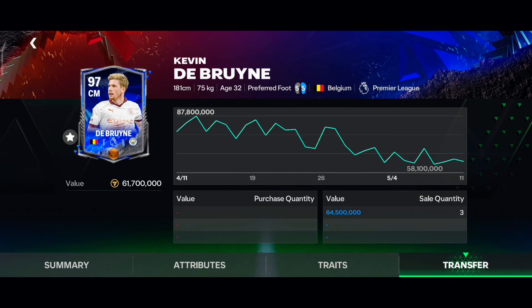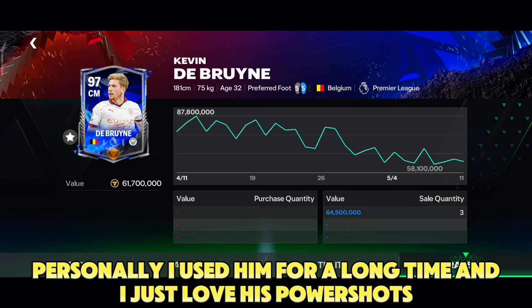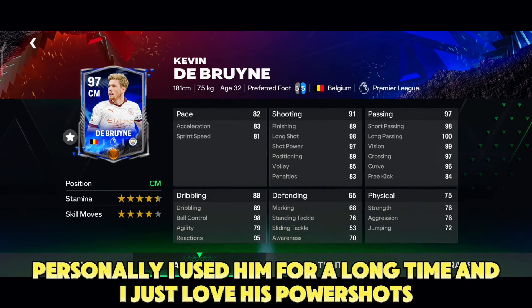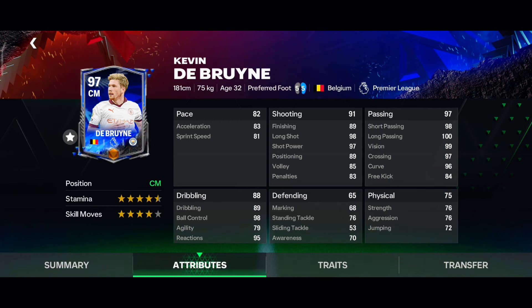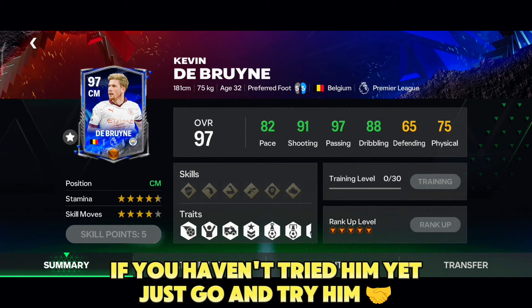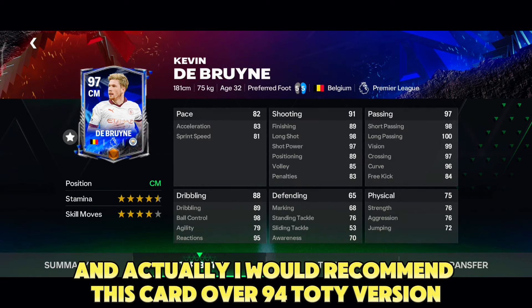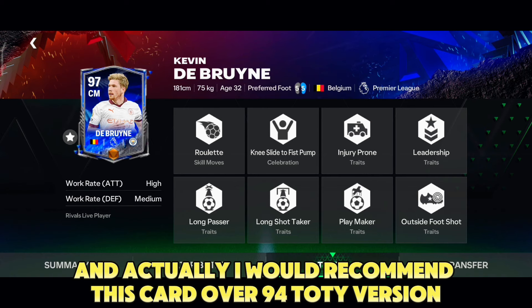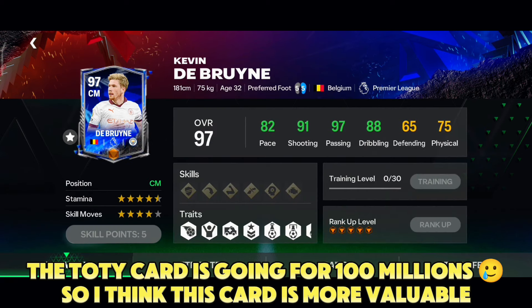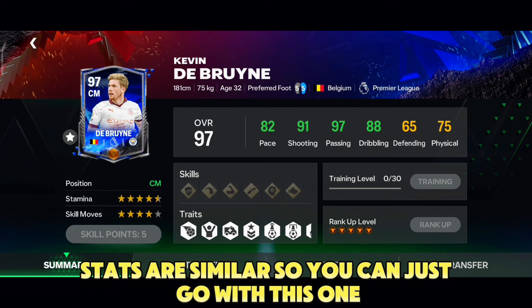Personally I used him for a long time and I just love his power shots. Five star weak foot, always helpful, and he's just good at everything. If you haven't tried him yet, just go and try him. I would actually recommend this card over the 90-rated Toty version — the Toty card is going for 100 millions, so I think this card is more valuable since stats are similar.